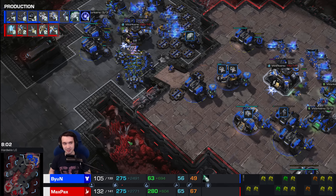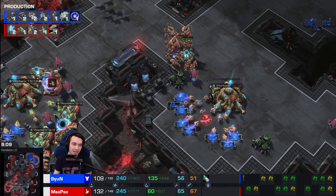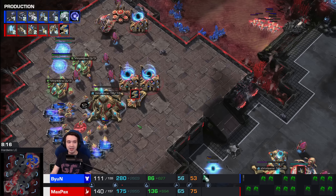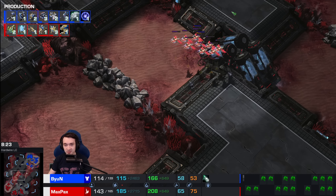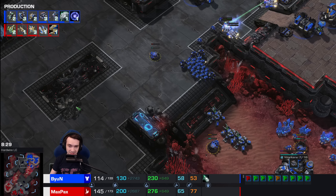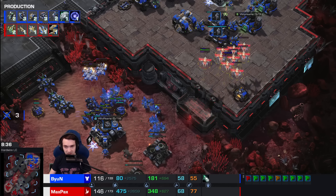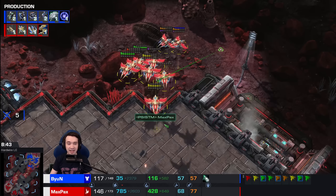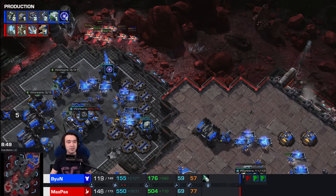If only you could garrison your Colossi inside the Robotics Facility. Bion does have a third CC. Max Pax had 65 probes and three bases, but one thing he doesn't have: a Forge. Not upgrades — a Forge. He doesn't even have a Forge. Without it, he's completely reliant on the strength of his army composition. As long as he doesn't make any mistakes or take any bad fights, that's fine. But if Bion is able to get it down to just gateway units versus bio, Max Pax is in for a bad time. Now, make no mistake — having this many Phoenixes... the EMP! He ate an EMP on his orbital.